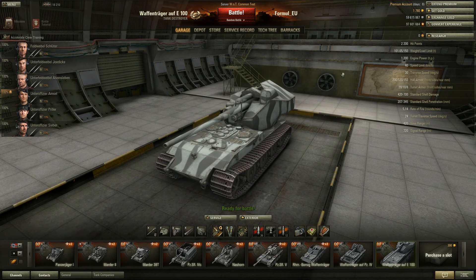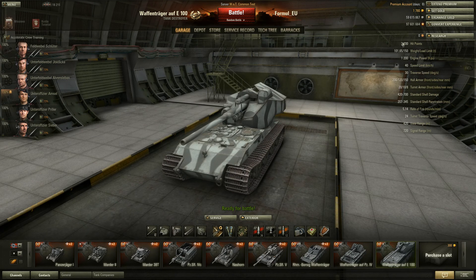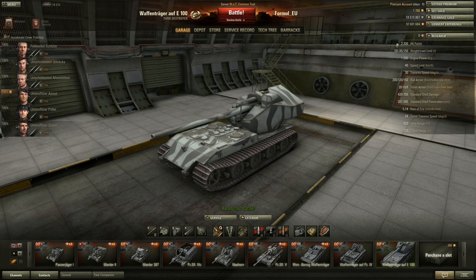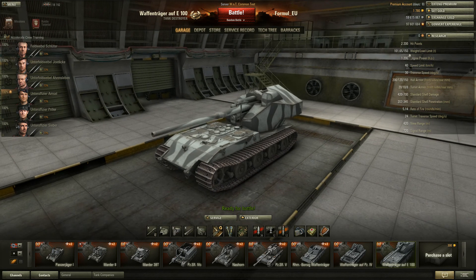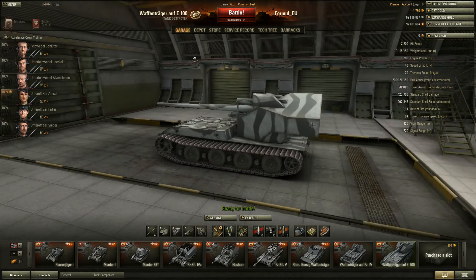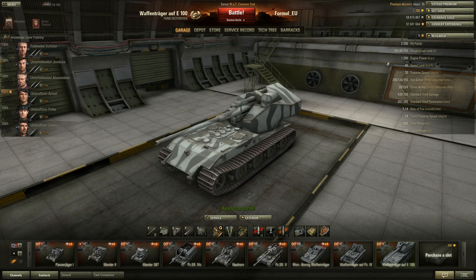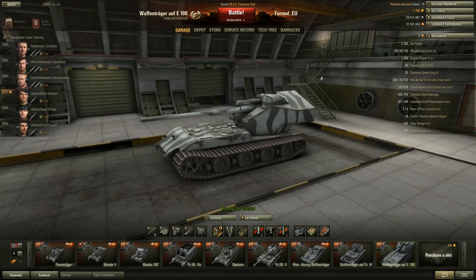Let's take a look at the stats first. 2,000 hit points is a pretty good amount - the British one has 2,000, the Russians have under 2,000. From the top of my head, I can think of the same hit points as the Jagdpanzer auf E100, which is basically a brother of this beast. So it's a pretty good amount of hit points. The weight is 100 tons, and the 1,200 horsepower engine is pretty good, but you need it for a 101-ton vehicle.